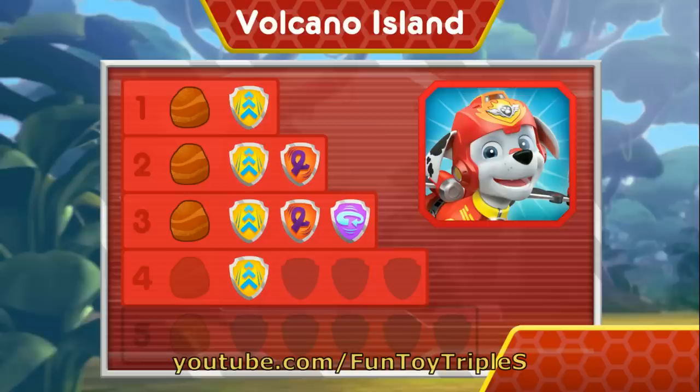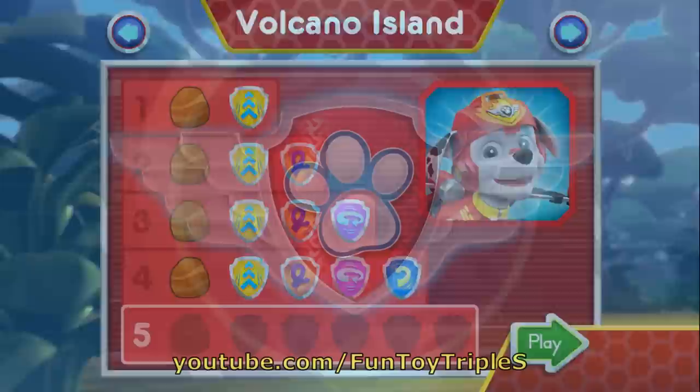You earned new badges! Woohoo! We found the speed boost! We found loop-de-loop! We collected the 360 spin! We found barrel roll! We found the rock! You've unlocked the next level!